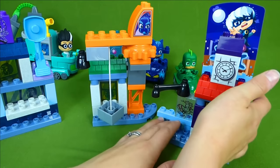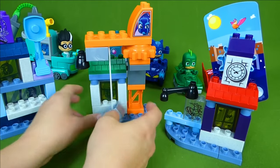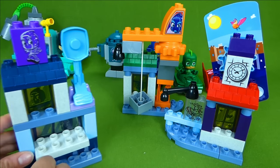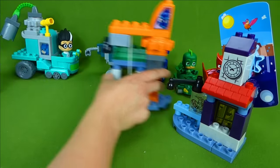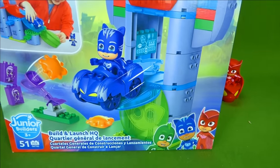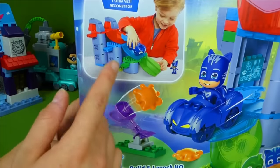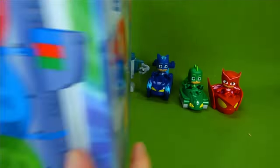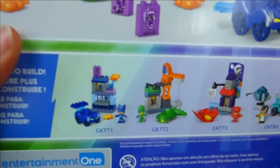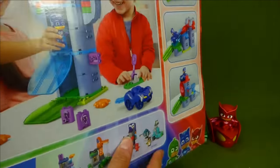This one is so neat looking — you can turn it from day until night. We've got a lift, and here we can shoot off splat. Watch out Catboy, the Ninjalinos are looking for trouble! This is a big box with a lot of pieces — 51 pieces — and there are different ways you can build it, either open style or headquarters style.